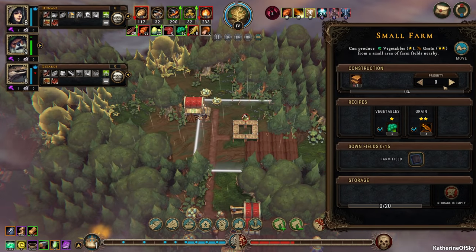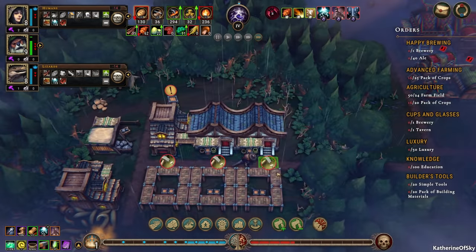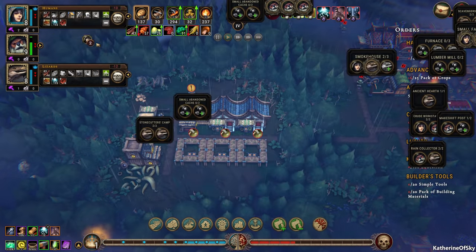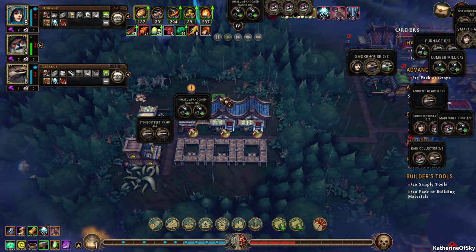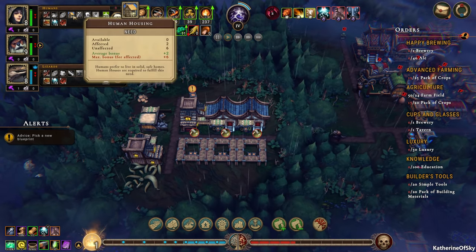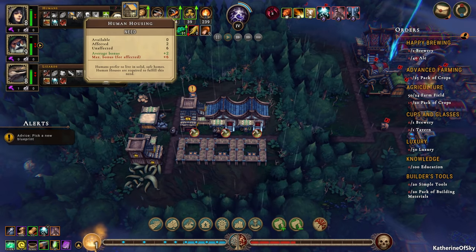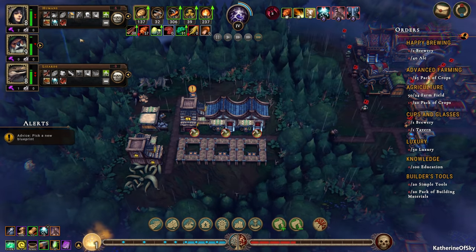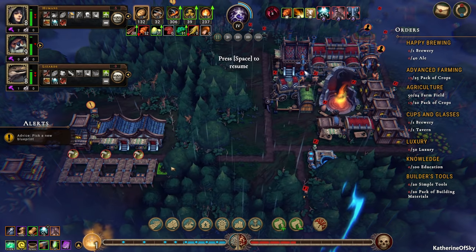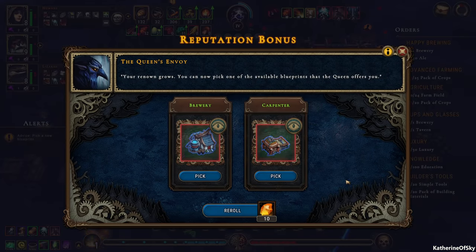Food is a situation here — I really want to get some food going on. Let's make this a priority. And here are some human houses — they do look very nice, don't they? They're kind of cool. Our storm is making us very unhappy. Average bonus is plus two, so affected is two and unaffected is six. We need to have four human houses in order to make these people happy. We just got a new building — hooray, a new card!